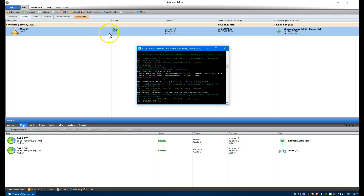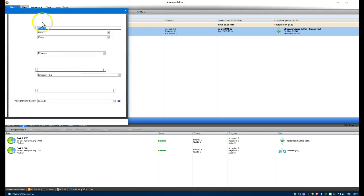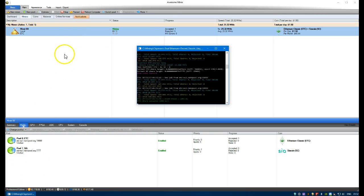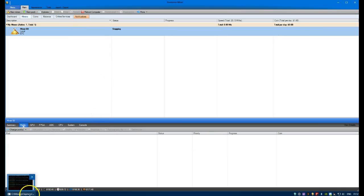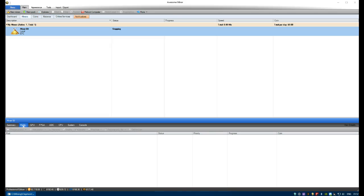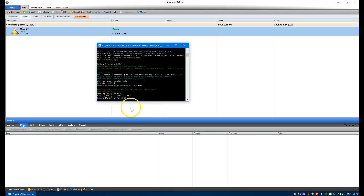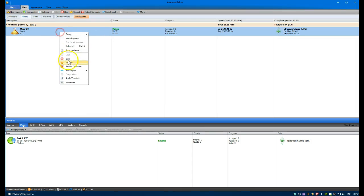Right-clicking again, we can on the fly - while it's mining with the miner window open at the bottom - right-click and say we just want to mine Ethereum on its own. It's going to close the dual miner and the next one will come up by itself. We'll see mode 1 and it's for Ethereum Classic.